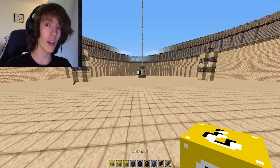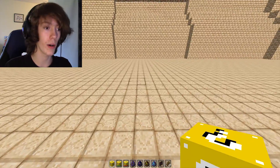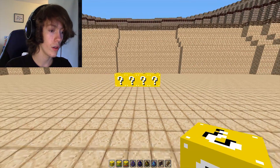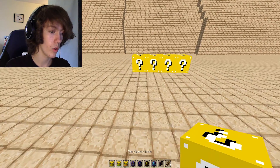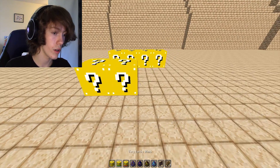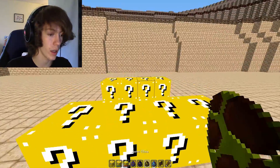What we're going to do is the same as last time - we're going to do 4 normal blocks, 2 lucky, 2 unlucky. So let's go 1, 2, 3, 4 and then 1, 2, 3, 4 like that. So here are the standard blocks, here are the lucky and unlucky blocks.